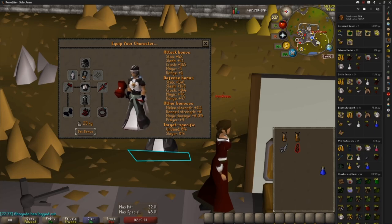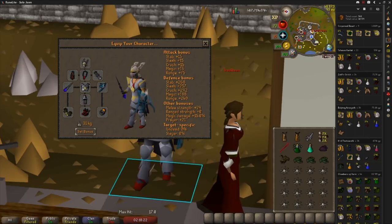While you do not need a BGS for this method, the other gear requirements can be quite high. This first setup is just for getting your Warhammer and Arclight specs — it's similar to the BGS setup. This next setup is what you'll be using to actually kill Corp. The gear shown here is Absolute Max, but it is not necessary to have the highest tier gear for this to be viable.